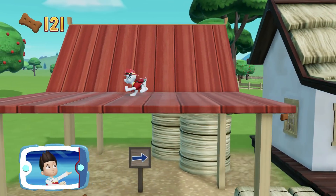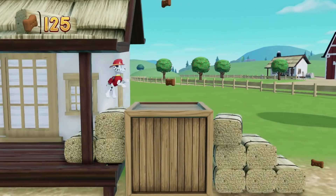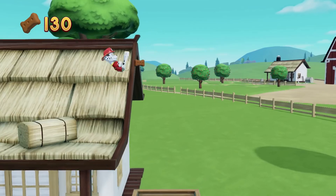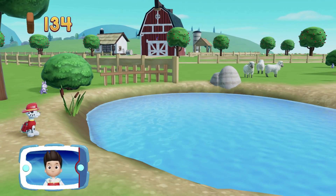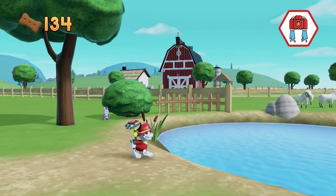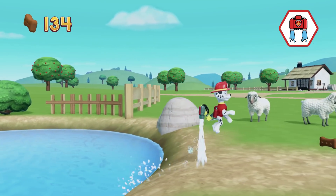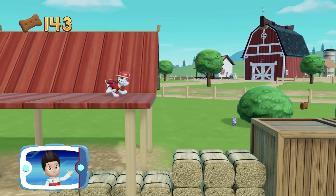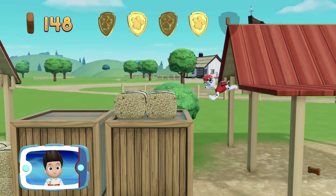Keep collecting pup treats whenever you find them. When it's too far to jump, Marshall can use his water cannons to hover. To help Marshall hover, press the Y button. Great job! You helped Marshall to hover. Keep going to get those ducklings. Collect all the pup treats. I'm detecting a golden paw print somewhere nearby. You found a golden paw print. See if you can find them all.